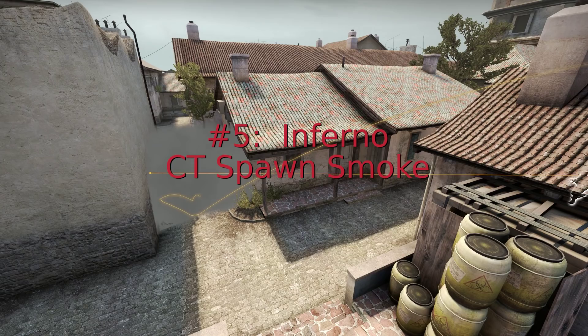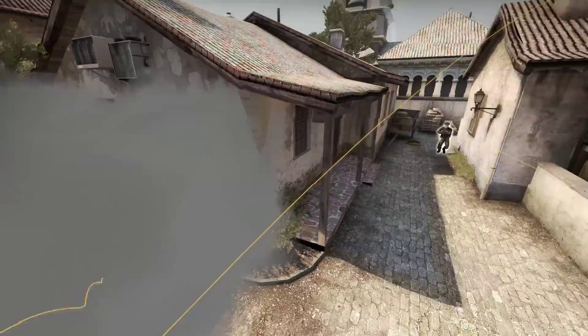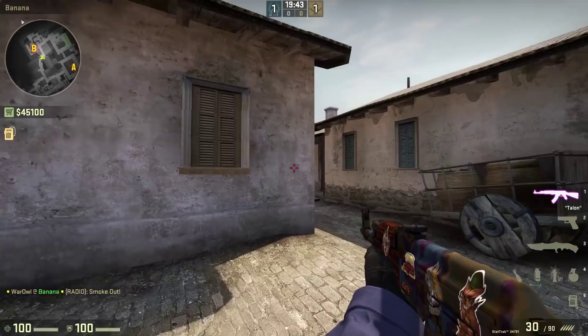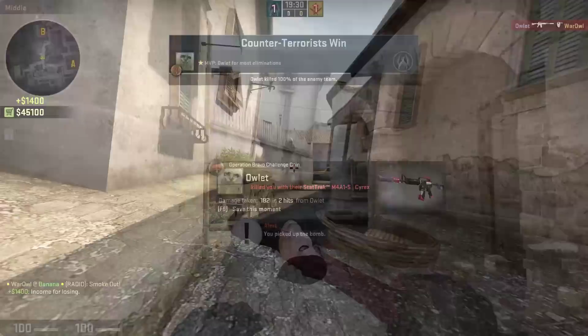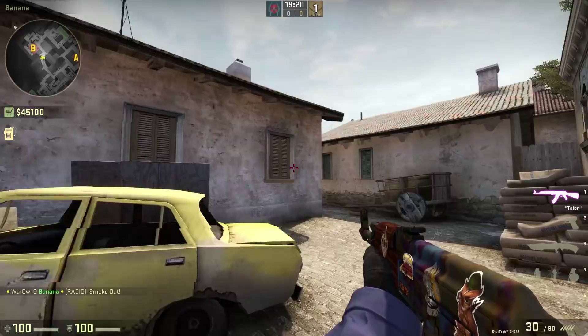And finally, number five: Inferno. The CT spawn smoke for a B site tank. This smoke is an absolute necessity when taking Bombsite B, which is why I placed it so highly on this list. It cuts off any rotate players and anybody playing on the right side, so you just have to focus on the site and on spools. You can throw a spool smoke as well. Keep in mind, players can still Stewie2K their way out of the smoke, and rotate players still can shoot through it, but it's still a must-throw for Bombsite B. To throw, stand in the corner of the wood pile, aim up at the chimney, and move your crosshair up until you're below the top wire — then throw.